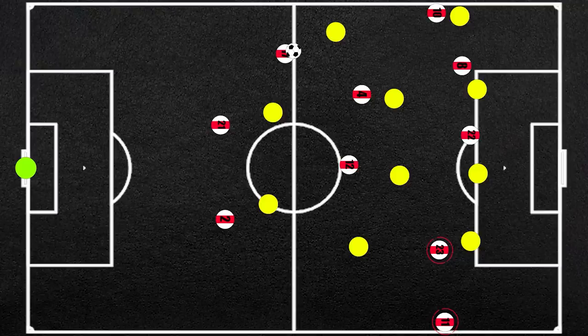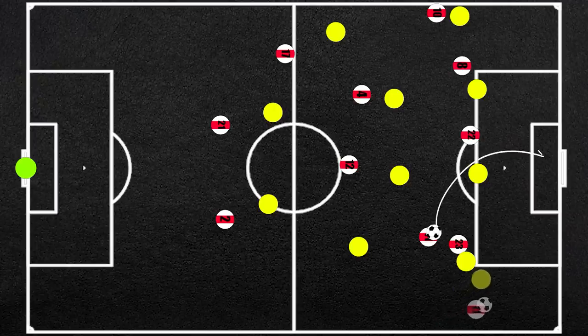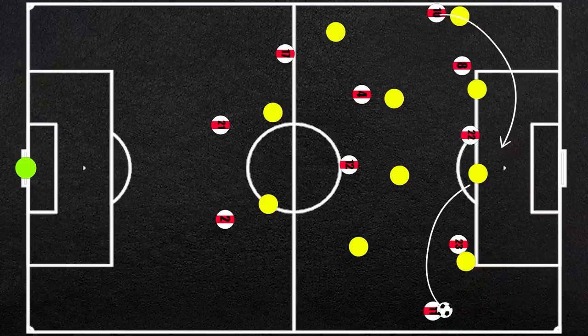On most occasions, the opposition defence would have been dragged across, meaning Berghuis and Anthony are the main presences on the right. If the left-back commits on Anthony, the midfielder can make runs through the half-space. Alternatively, if the left-back tracks that run, then the switch into Anthony is on, and when the full-back confronts him it is a 1 vs. 1 where he can use his technical ability to get past his man for a shot or a crossing opportunity. Alternatively, he and Tadić on the far side can both look for crosses.